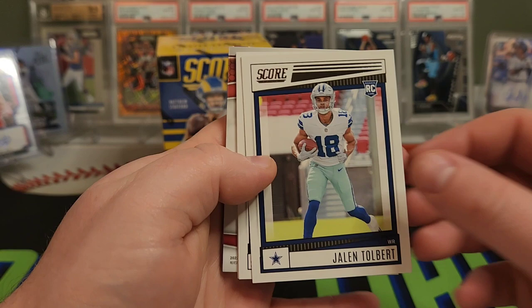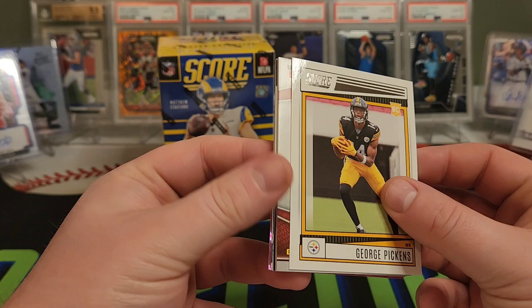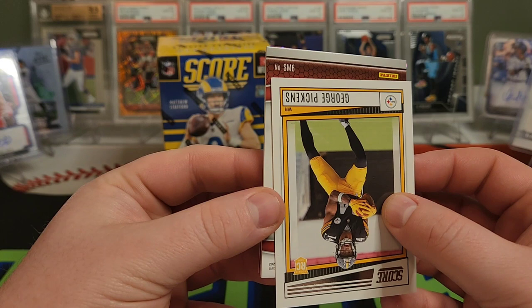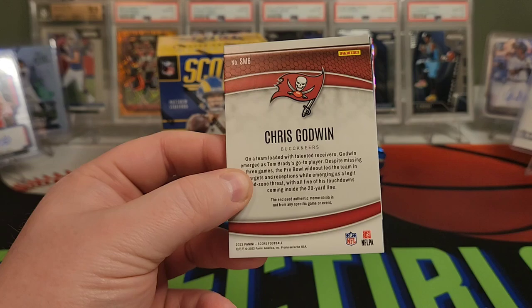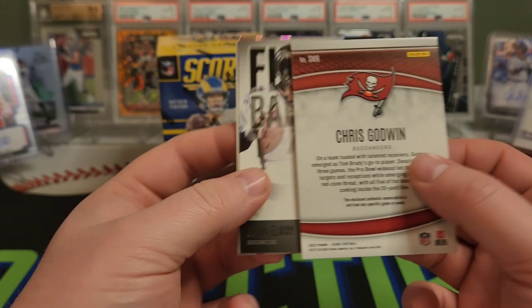Jalen Tolbert for the Cowboys. Jalen Petrie for the Texans. Andrew Booth Jr. George Pickens — that's a nice one. And we do have a memorabilia card — SM6, so maybe a six-pick. Chris Godwin again. I pull Chris Godwin in everything. And that is a Chris Godwin patch card. No two colors or anything, but a nice Chris Godwin patch. Seems like he is always the memorabilia card I hit.